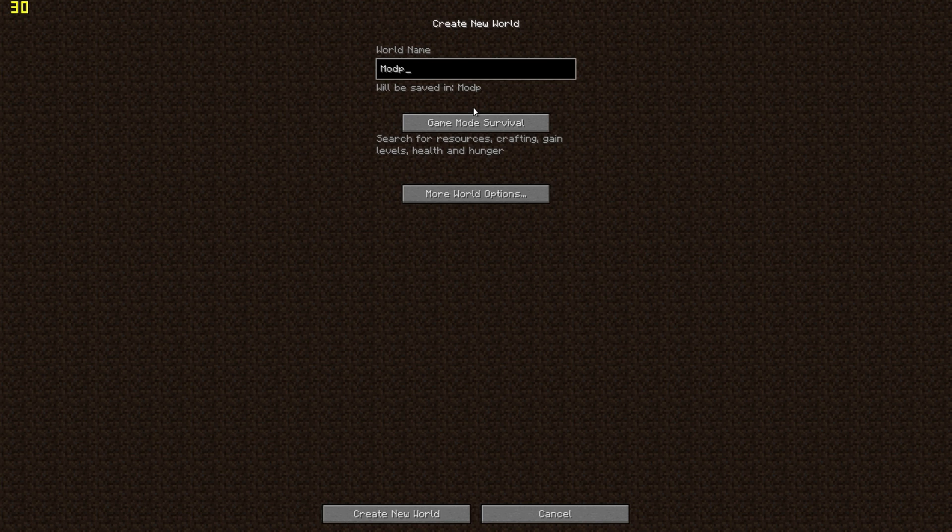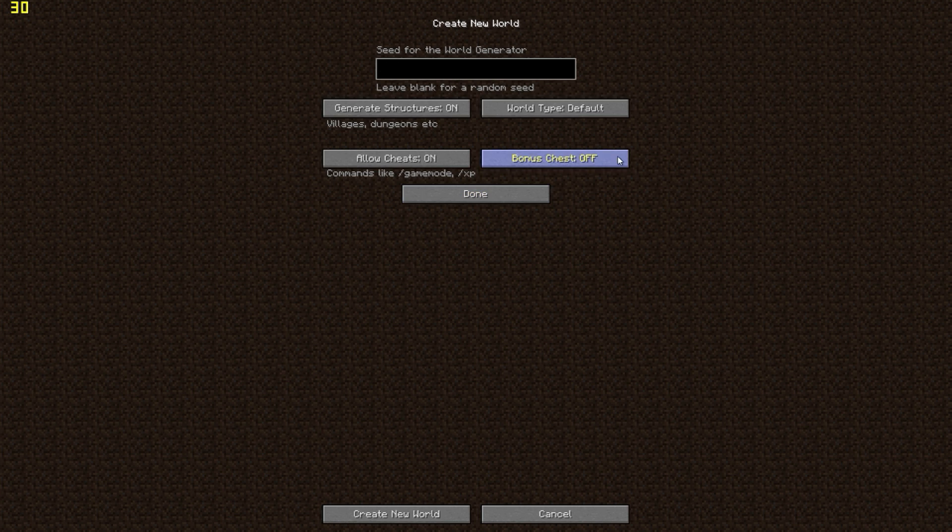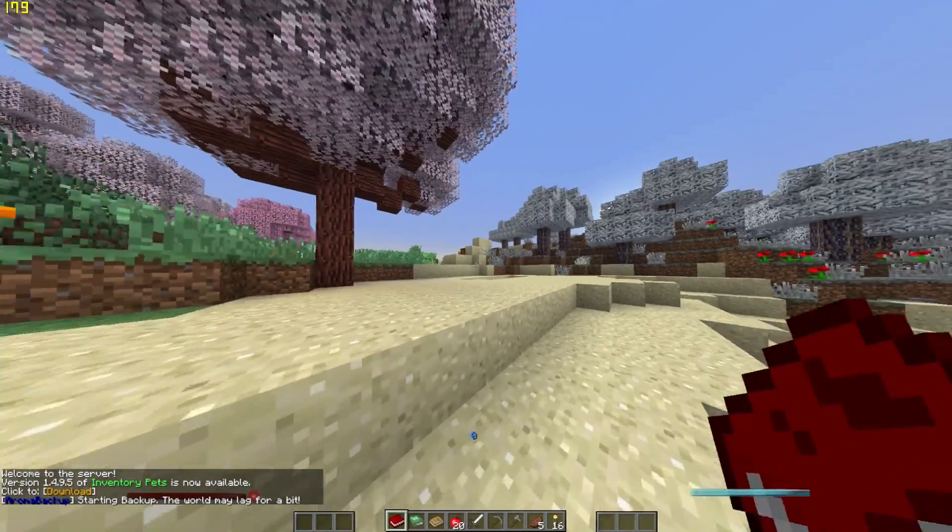We can load up a world right here — I'll just make a mod pack review world in creative. We have a couple of extra world types: Scary Gen, which comes from BuildCraft and is a customizable amplified terrain, and the regular Biomes of Plenty. Of course we are going to do Biomes of Plenty because everyone loves that. Bonus chest selected — let's see what we get.